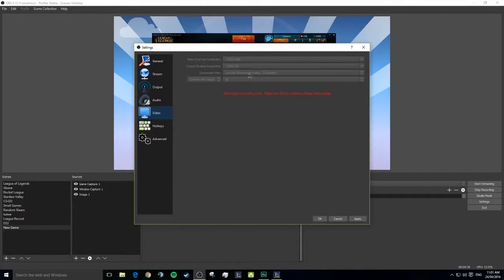Next you're going to want to set your Downscale Filter. I use Lanczos — sharpen scale, 32 samples. There is the bicubic option as well; Lanczos has apparently had some issues lately but I was on bicubic at the time. For Common FPS Value, I set it to 60. If you're playing a really high intensity game I would suggest 30 frames, but it depends on how good your computer is.